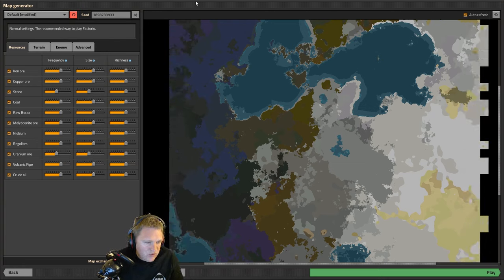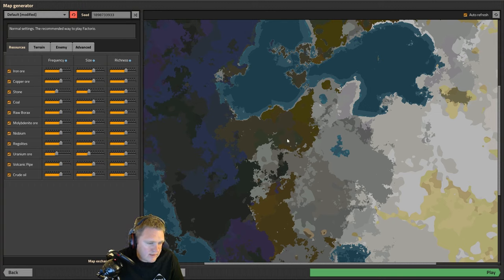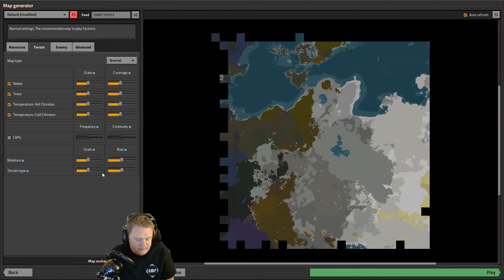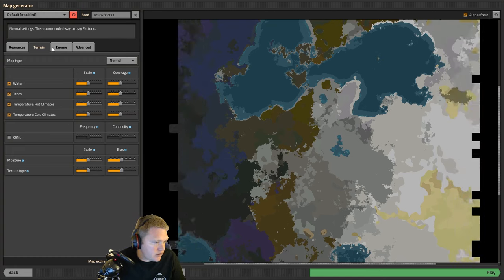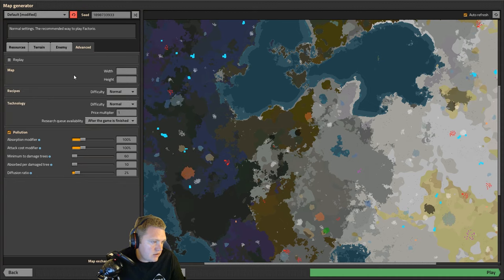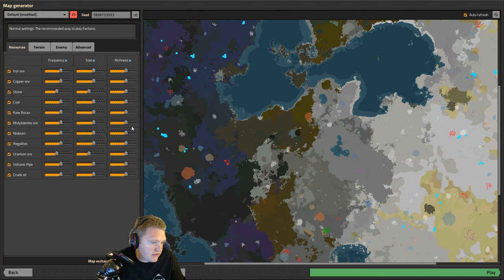We're going to start on the snow biome with the purple biome to the west. This should be really exciting. In the meantime, we're going to go into Terrain and turn cliffs off. That's pretty much what terrain we're going to change. For enemies, we're going to turn off expansion — yes, I know that's kind of cheating — but we're going to leave evolution on. Enemy bases we're going to leave frequency and size the same. Starting area we'll leave at standard.